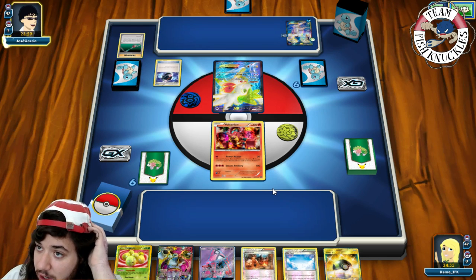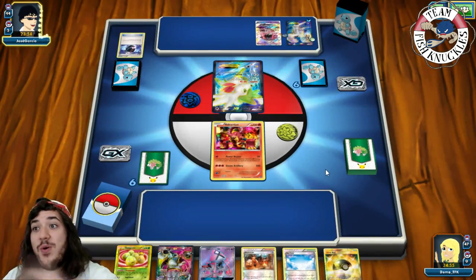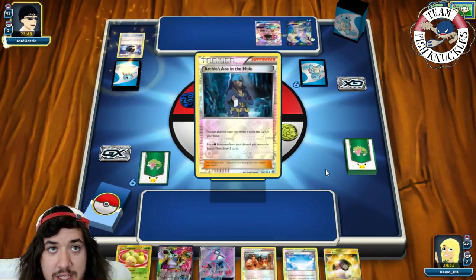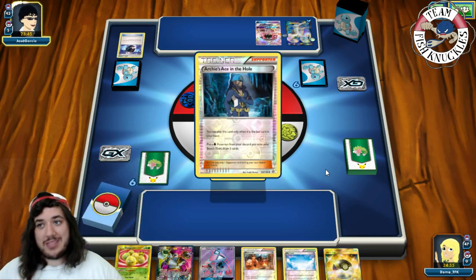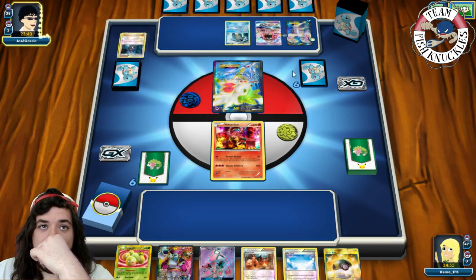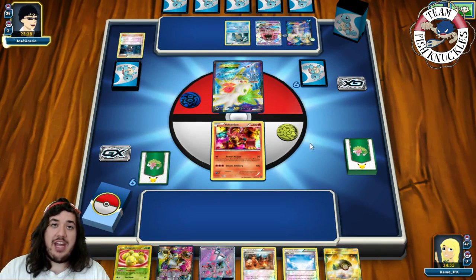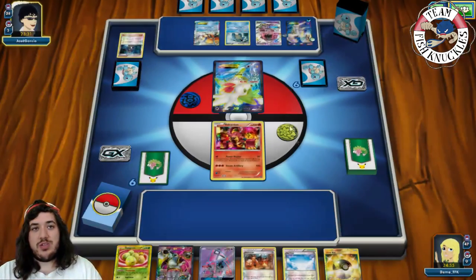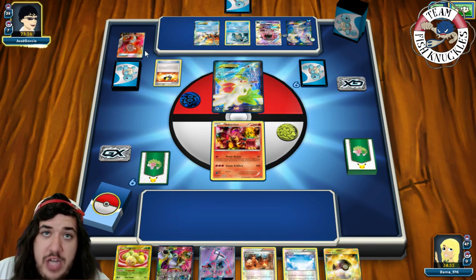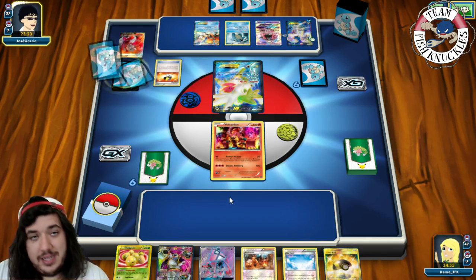He gets Blastoise with Deluge, allowing him to attach as many Water Energies as he wants. A Keldeo comes down with Secret Sword. Ultra Ball discards 2 cards. Shaman sets up for 5 cards. He has the advantage — he's Water type, hits for weakness, and has a full bench. We drop Skyfield. He doesn't find a Water Geo. We top-deck a Juniper. Both sides have two very fast-hitting decks.